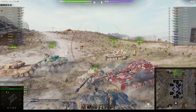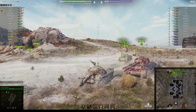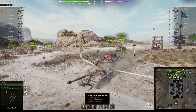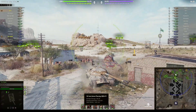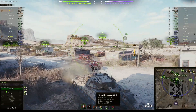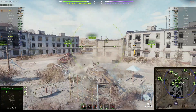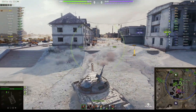This is the ubiquitous tier 8 Soviet heavy 122 millimeter main gun. It's capable of doing 390 alpha with standard AP and penetration of 225 millimeters. With the APCR it will penetrate 265 millimeters — not much of an increase, 225 to 265 — but it does have HE rounds capable of 530 alpha.